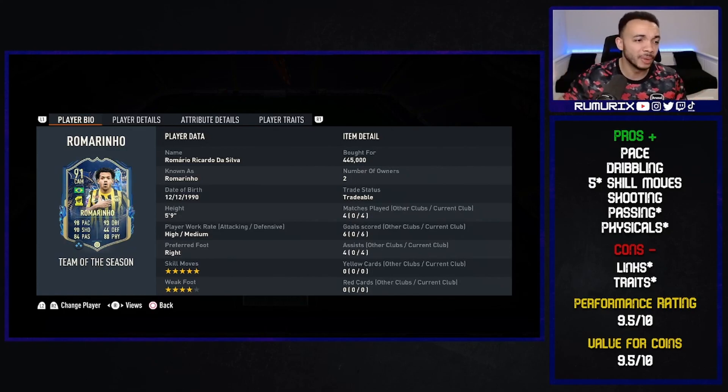It'll be interesting to see what price he goes down to. Performance: 9.5 out of 10. Value for coins: 9.5 out of 10 - even at this price he's such a fun card. If you try him out let me know in the comments. I thought he was really good. Please like, subscribe and comment - take care!